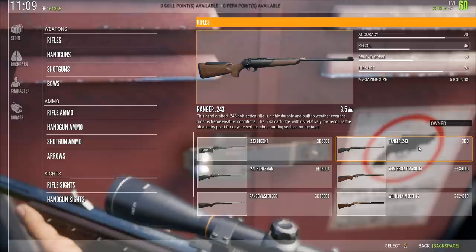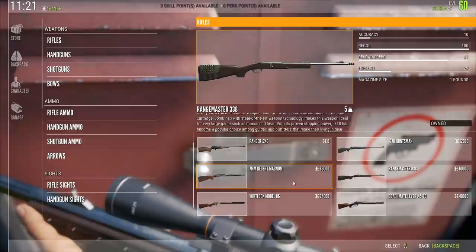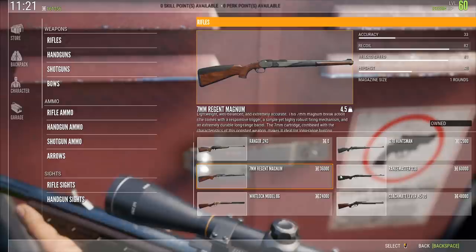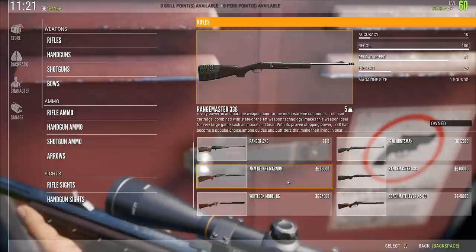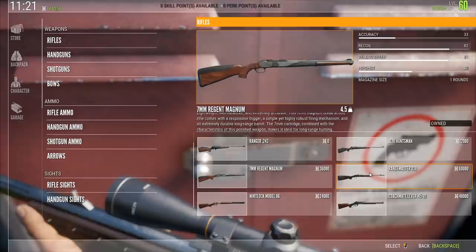Especially the 'how to make money as a beginner' video — that's a really good one showing the power of the .243. But without a shadow of a doubt, I would advise you to go for the 7mm as your first rifle purchase, simply because it is very good. You can take down every animal with it and get full integrity. As for the .270, it's pretty much just an upgraded .243, which is already pretty good, so save your money and go for the 7mm.